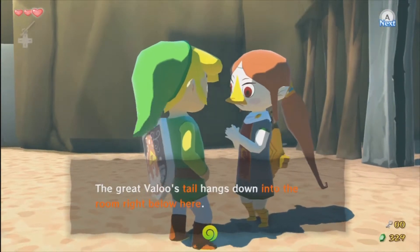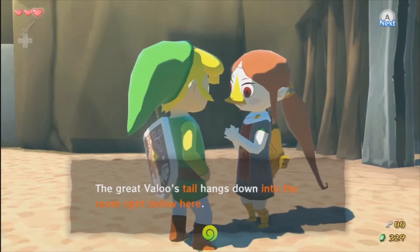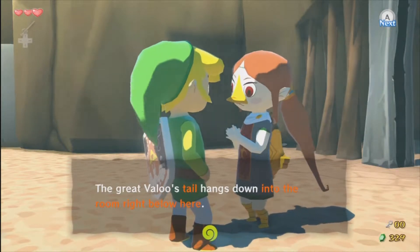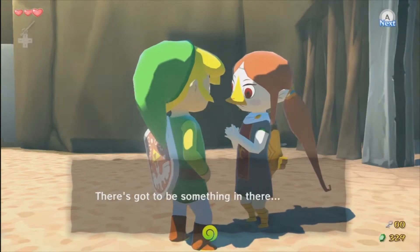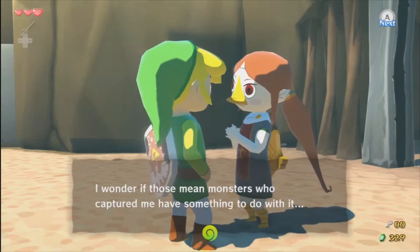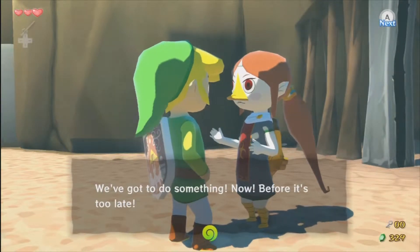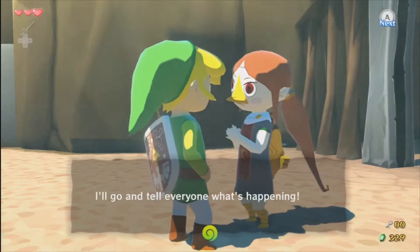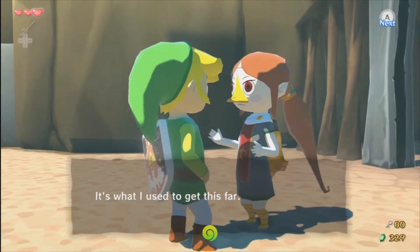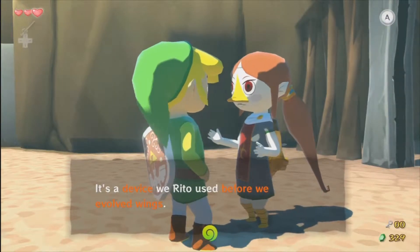She's standing so close. 'I wonder if those mean monsters who captured me have something to do with it. We've got to do something now, before it's too late. I'll go and tell everyone what's happening. Here, Kevdog, use this to get out of here. This is what I used to get this far. It's a device we used before we evolved wings.' So basically, when you were Zoras.